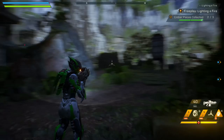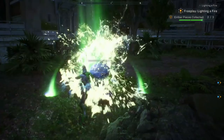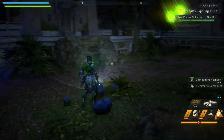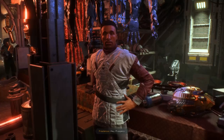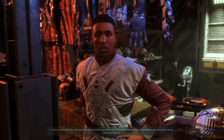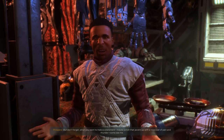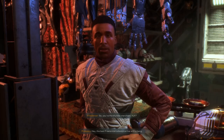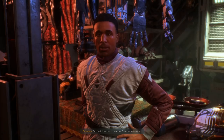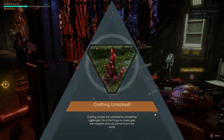Since completing the Lighting a Fire mission I've been finding tons of ember out in the world while exploring with friends or participating in world events. After this mission you'll start finding them all the time. Just keep your eyes open in free roam — loot everything possible and you'll receive a ton of parts for crafting, from common and uncommon all the way to rare and epic.